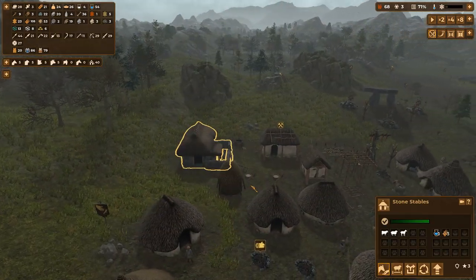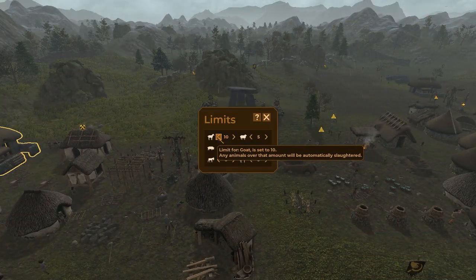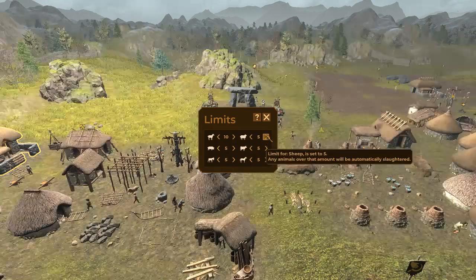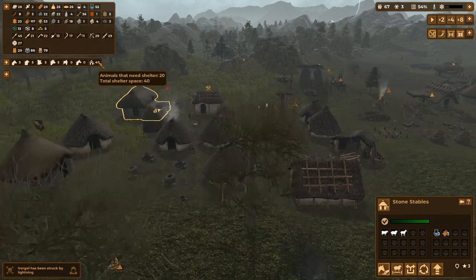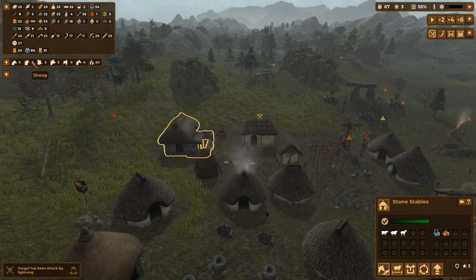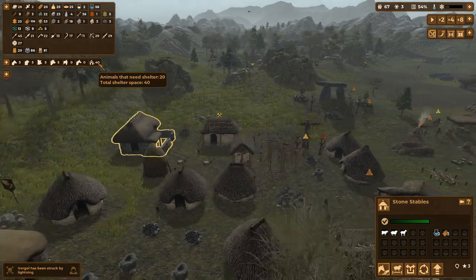Looks like we've got some more stone stables. And you know what, I'm actually going to up the animal limits to ten goats, ten sheep, ten cows, ten pigs. So if we had ten, ten, ten, ten - yeah that would be forty. And that's what we have space for. So that's fine.